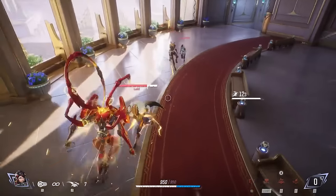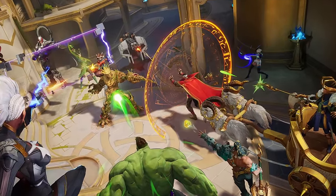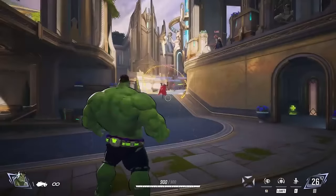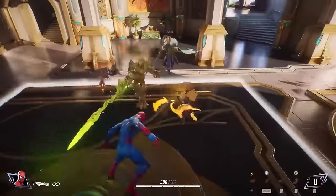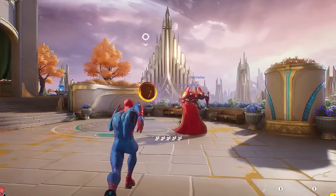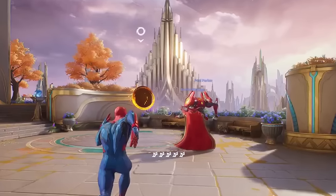Doctor Strange is a tank in Marvel Rivals. He has a magical shield with 800 health that he can summon while moving, similar to Orisa from Overwatch. He can also use portals to teleport his team to the objective, though it's unclear whether he needs to set up two points or if it auto-targets the objective. The portal has a 91-second cooldown, which is probably around 90 seconds — reasonable given how powerful the ability is.